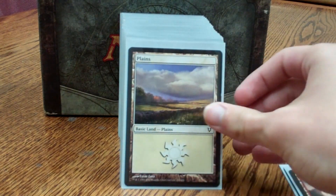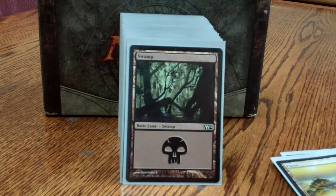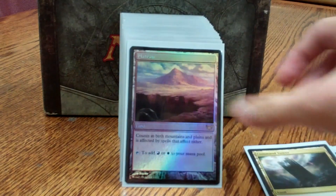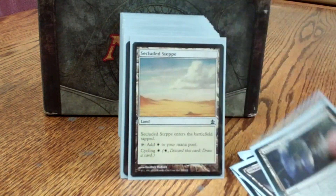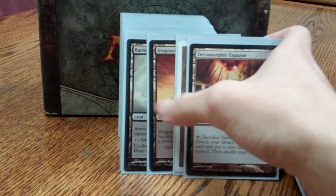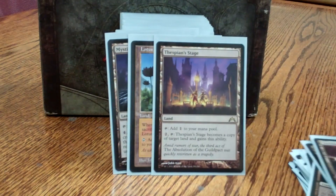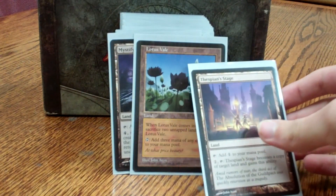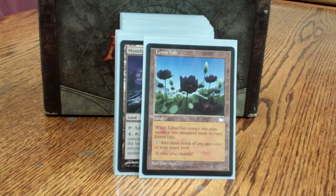Moving on to basic lands — very simple, very few of them. Then the main multi-color lands, pretty self-explanatory. Getting into random utility lands: Thespian's Stage, which can copy any of the following lands you're about to see. Lotus Vale taps for three of any color.